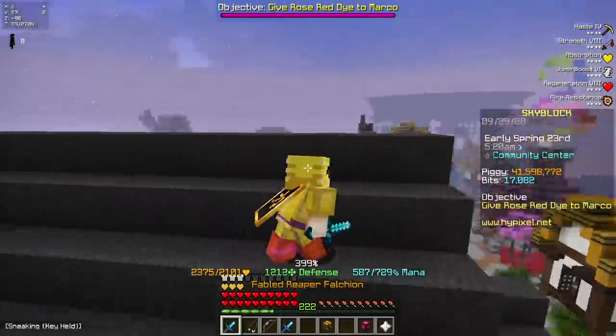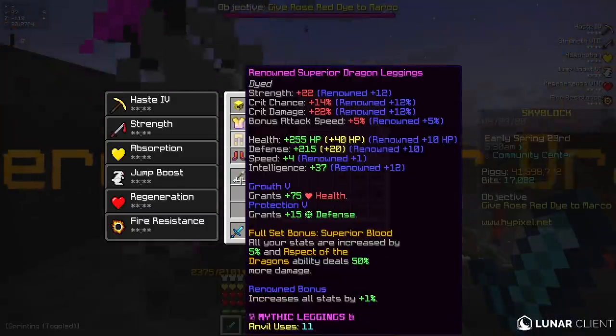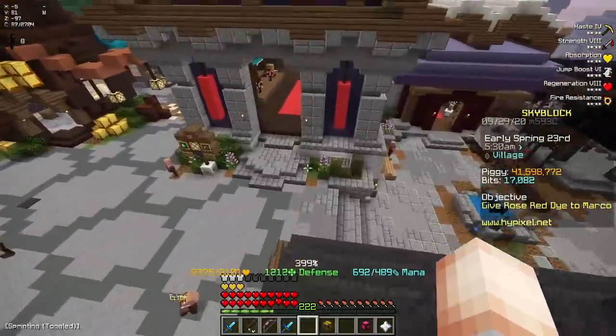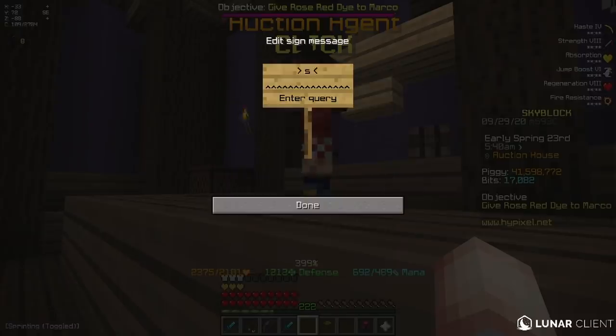When I used the Shadow Fury sword with superior armor, I was dealing 1.7 mil, so when I wear this really OP armor that I'm about to buy, it should be way better. So I'm just going to get straight into it and start off by getting myself full Shadow Assassin armor.